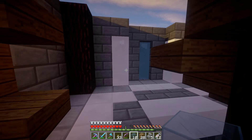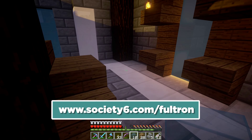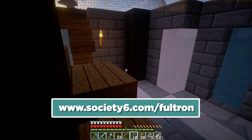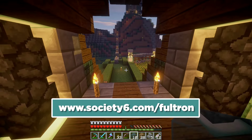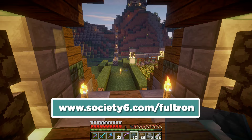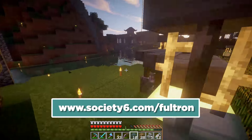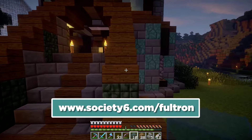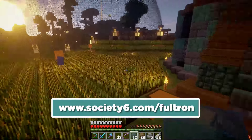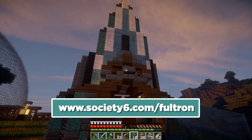I've created a store, and it is at www dot society6.com slash Fultron. That, my friends, is a store where you can buy a bunch of things with my logo on it, including t-shirts, iPhone cases, and stuff like that. Lots of different t-shirts, hoodies, tank tops — all that kind of stuff to choose from. So that's pretty cool.